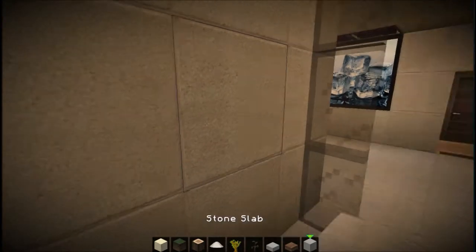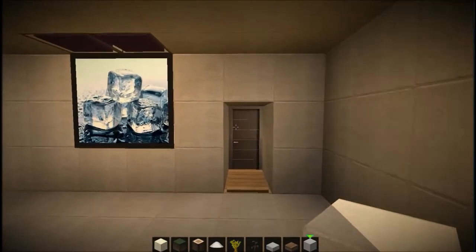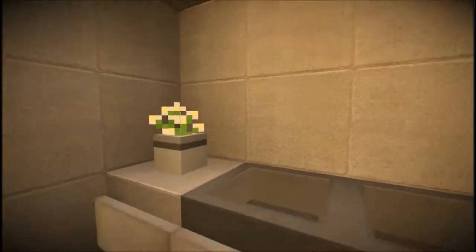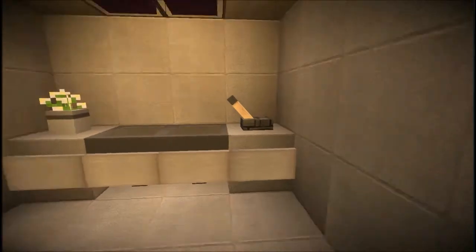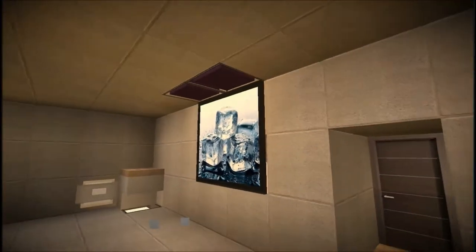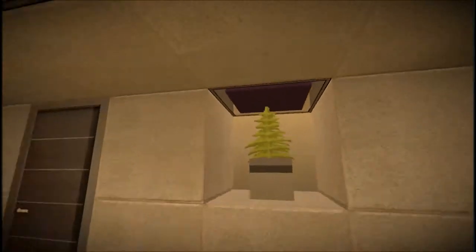I'm using double stone bricks — I'll show you later how to get those. Then we have a really nice spout here with a plant. I just used signs to cover that up. There's a toilet, toilet paper, and then a nice ice block — you can actually see behind there because there's a plant back there.